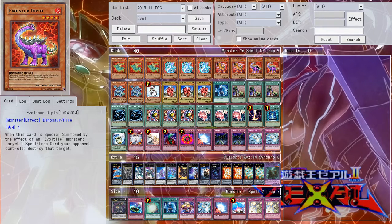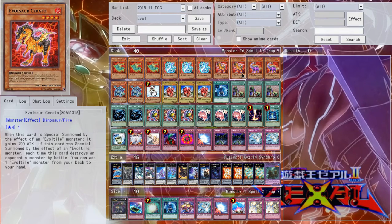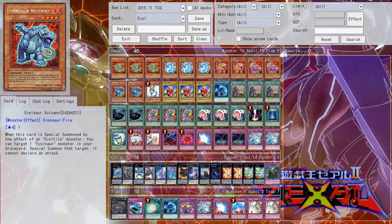Diplo is really good too. Its effect when special summoned by an Evel Tile lets you target a Spell or Trap your opponent controls and destroy it. This is incredibly important, especially now, because you can help get rid of Pendulums. But it only has 1600 attack, so you don't want to draw it. Evelsaur Vulcano you want to draw even less — it allows you to special summon an Evelsaur from the graveyard. You can effectively bring back any of these, or you can get itself and make a free Xyz, though that monster can't attack.